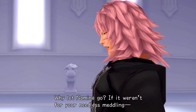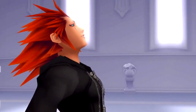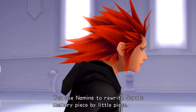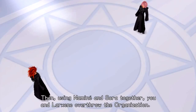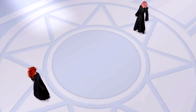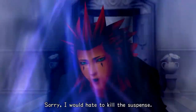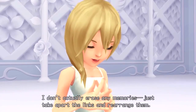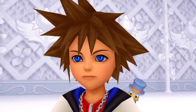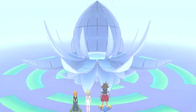Marluxia had used Naminé to rewrite Sora's memory piece by piece, turning him into her total puppet, intending to use Naminé and Sora together with Larxene to overthrow the Organization. Sora then reaches the top of Castle Oblivion, defeating any Organization members that got in his way, including Marluxia who is at the top. After this, Sora meets up with Naminé and she asks him whether he would rather keep his false memories from the castle and forget his old memories forever, or remember his old memories and forget everything that happened in the castle. He chooses to keep his old memories, so Naminé puts Sora, Donald, and Goofy into pod-like machines to help them regain the memories they lost.